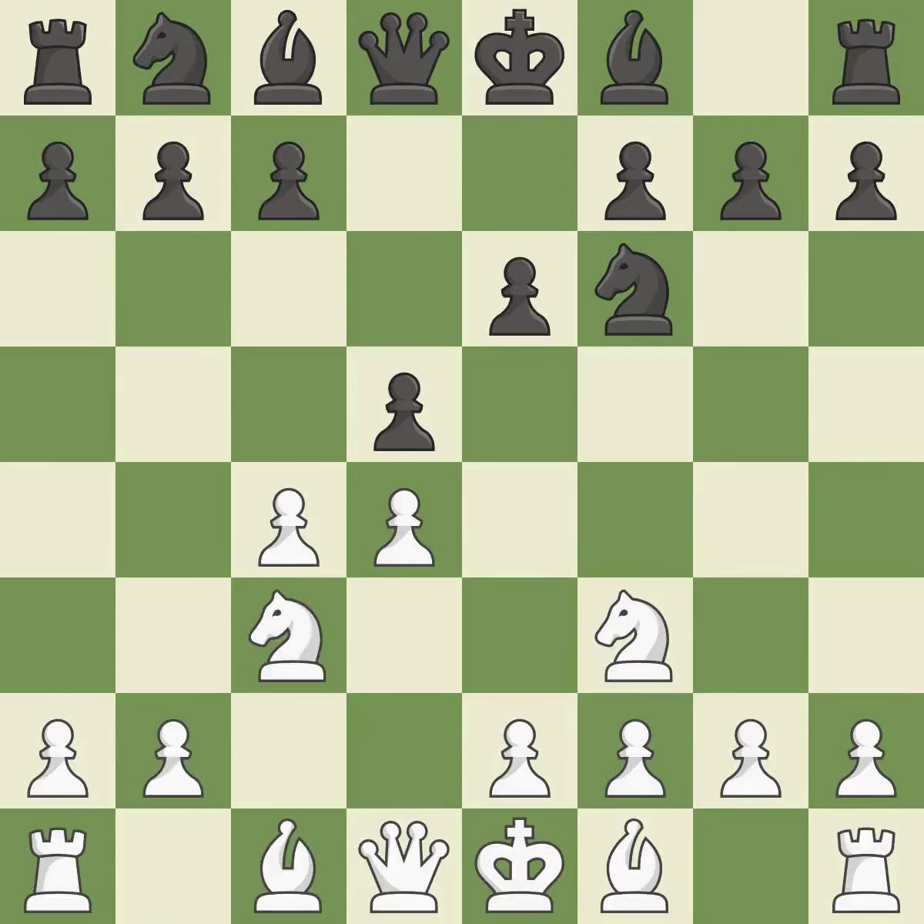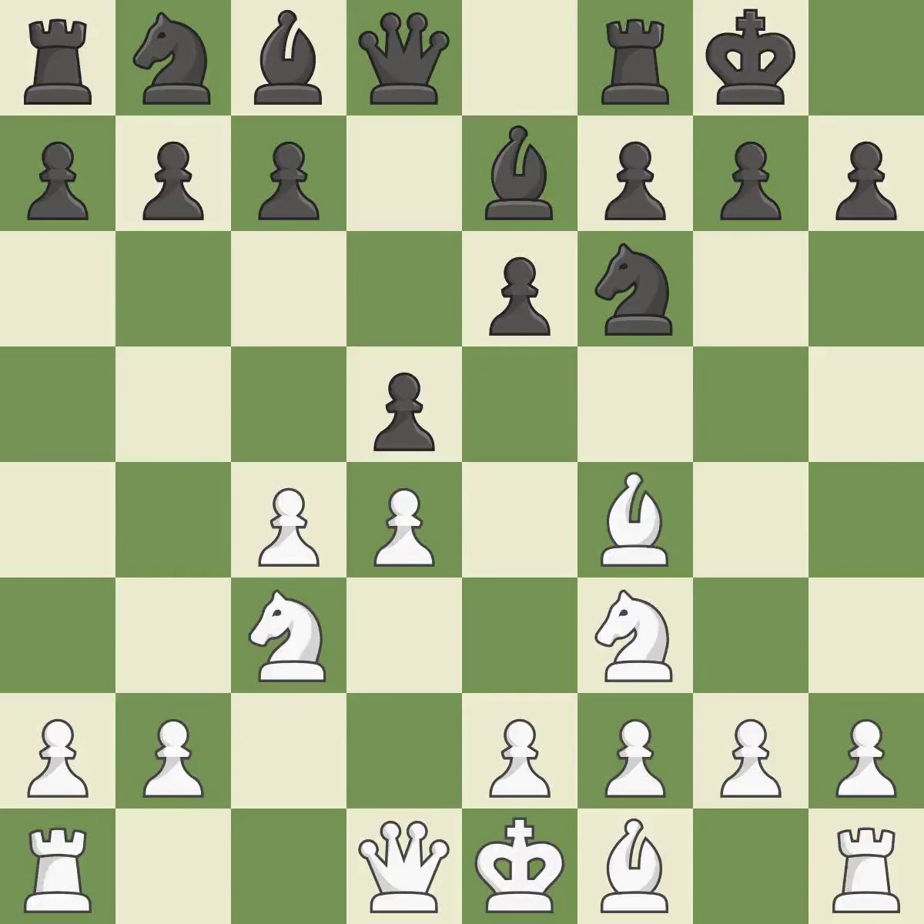A knight moves out of its beginning square and into the action. B7 develops the bishop, supports the knight on F6, and prepares castling. BF4 develops the bishop toward the center and controls the E5 square. Castling gets the king out of the center and activates the rook. E3 allows the light-squared bishop to develop and supports the D4 pawn, developing a knight from its starting square and activating it.